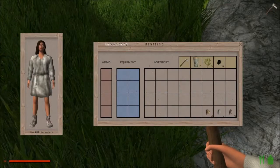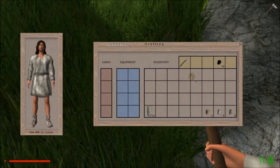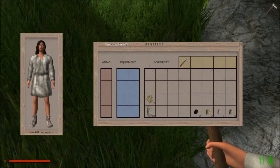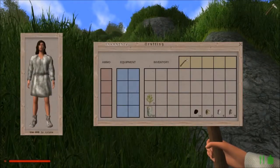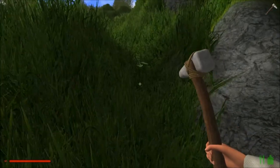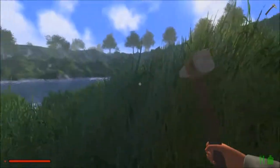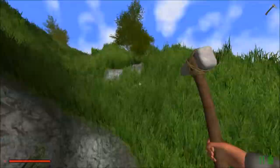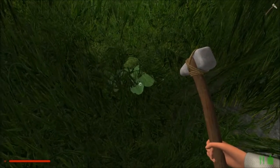I will do my best to explain the keybinds that I'm using as I go along — I have not changed any of the keybinds, these are all defaults. I is your inventory. That's where we're starting out. All those little slots are your inventory space. We have all this grass around us, and every once in a while you're going to see something that looks like it doesn't fit — that's food.